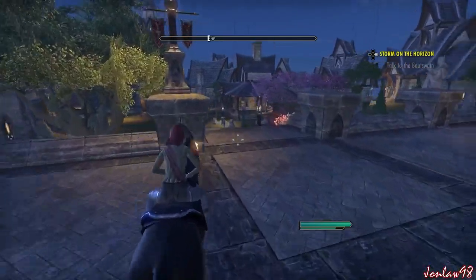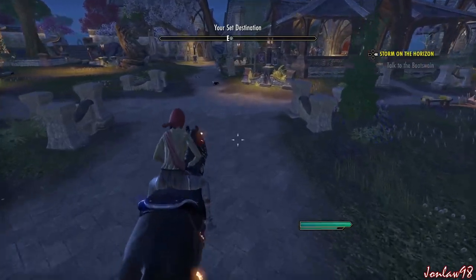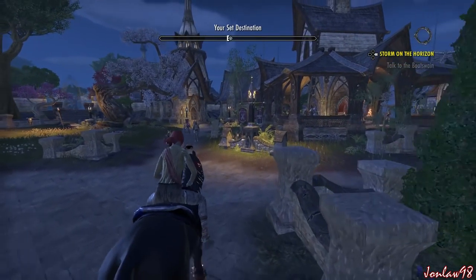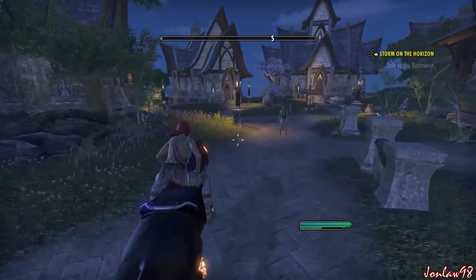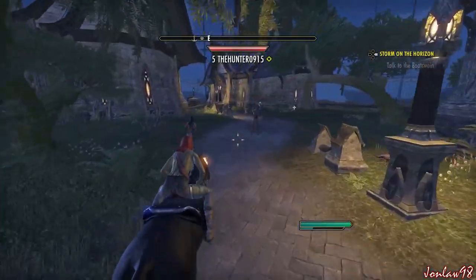If you're an Imperial or you have the Imperial edition, get your mount or horse immediately. You see the horse at the stable right there — get it. If you have the Imperial edition it should cost one gold, so essentially free. It helps you travel faster and it's very beneficial, so get that immediately if you can.